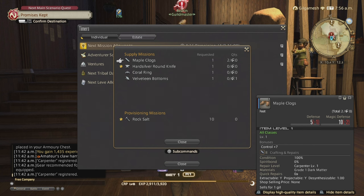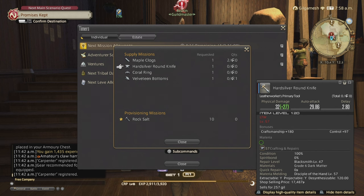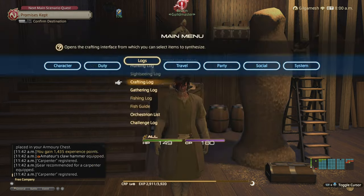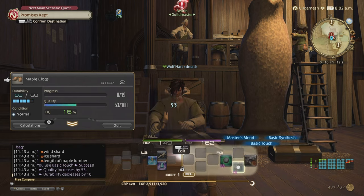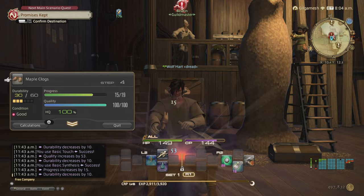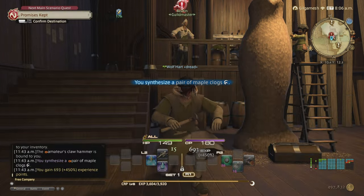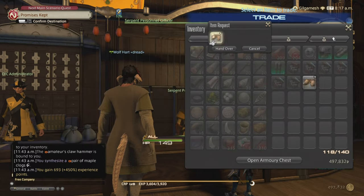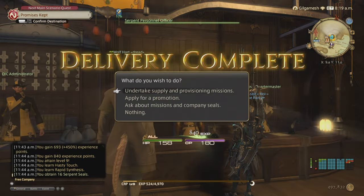If you get a star on your item, that means you get double the points. If it's high quality with the star, that's triple. So we're going to make a high quality maple clogs and head over to the Grand Company to turn this in for the experience. We're going to get 420 times 2, which is 840.